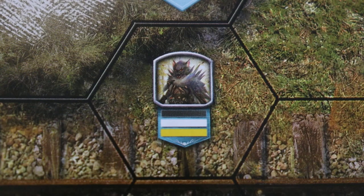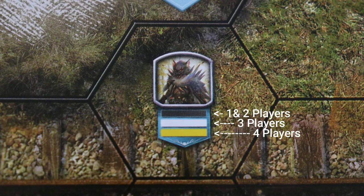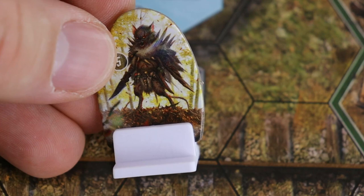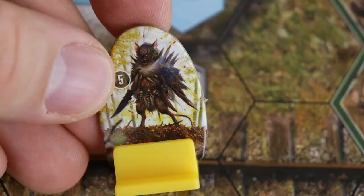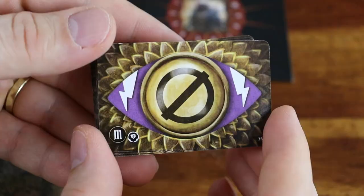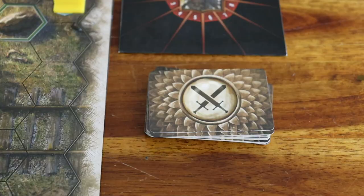Look at each hex containing a monster and check the rank indicator below the monster icon. Refer to the rows below according to the number of characters in play, then check the indicator inside the row. If it is black, don't place a monster on that hex. If it is white, place a normal monster identifiable by the white plastic stand. And if it is gold, place an elite monster identifiable by the gold plastic stand. For example, if we are playing a two-player game, look at the first row — this hex indicates you should add a normal Vermling monster here. Then shuffle the 20 attack modifier cards labeled M and place them next to the monster stat card.